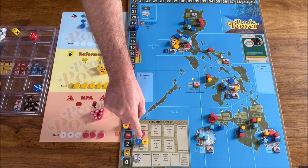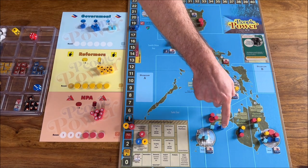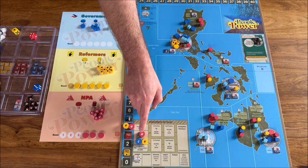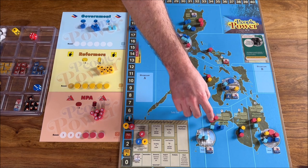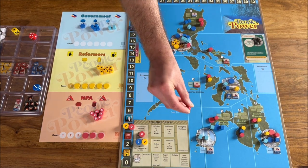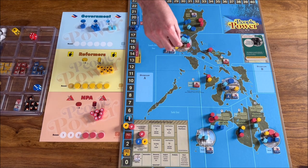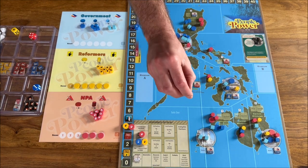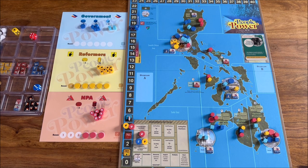As for the forces, government is blue: light blue is police, dark blue are troops. Then we have the insurgents — the red faction, the NPA — they have bases and hexagonal guerrillas which can be active and inactive. We also have reformers, with a base in Manila and rounded cylinders, active and inactive. There's a protest marker here which makes protesters active in this area.